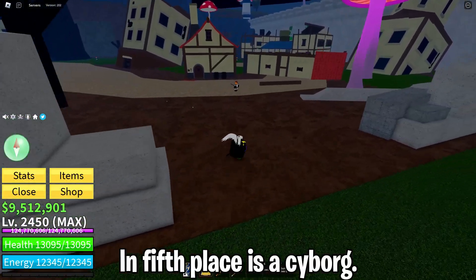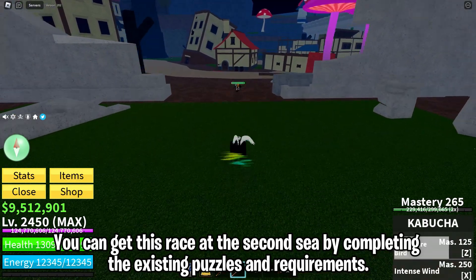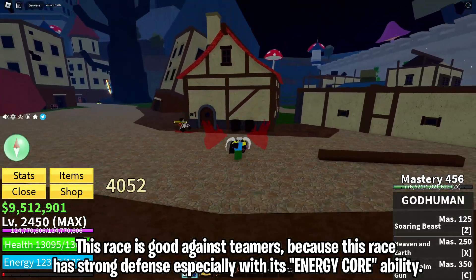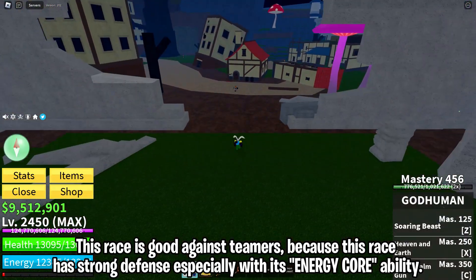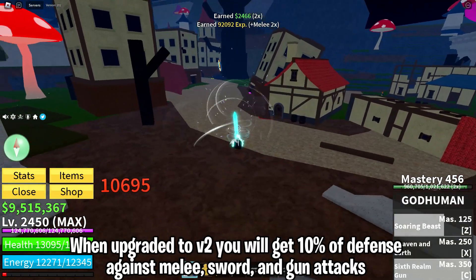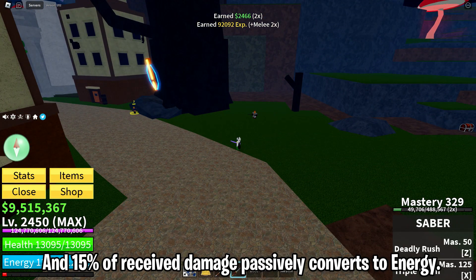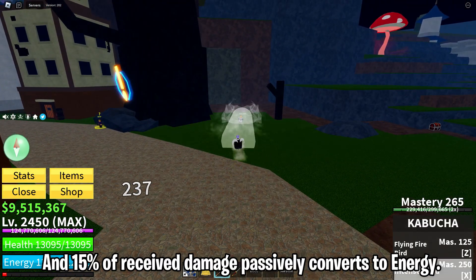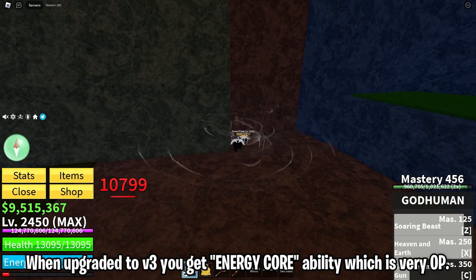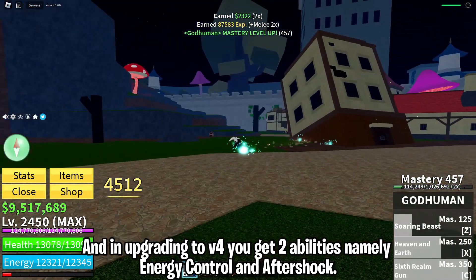In fifth place is Cyborg. You can get this race at the second sea by completing the existing puzzles and requirements. This race is good against teamers because it has strong defense, especially with its energy core ability. When upgraded to V2, you get 10% defense against melee, sword, and gun attacks, and 15% of received damage passively converts to energy. When upgraded to V3, you get the energy core ability, which is very overpowered. And upgrading to V4 gives you two abilities: energy control and aftershock.